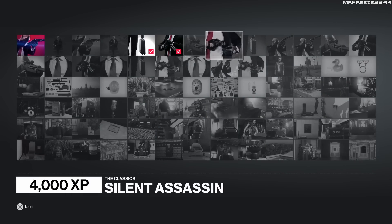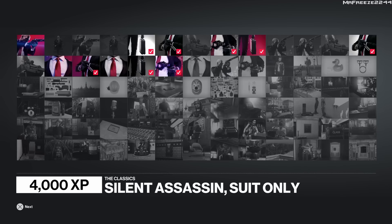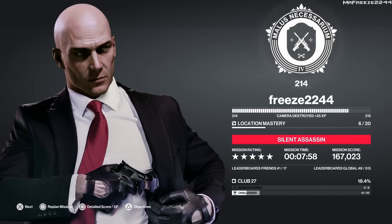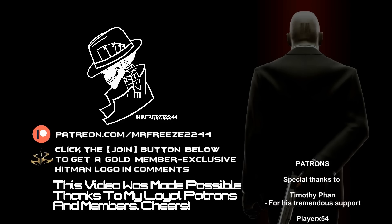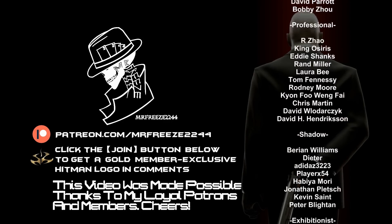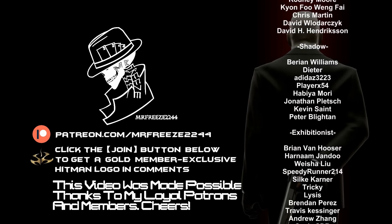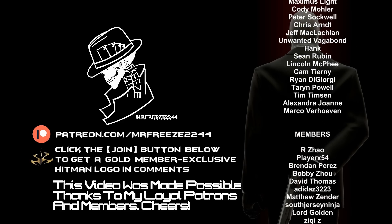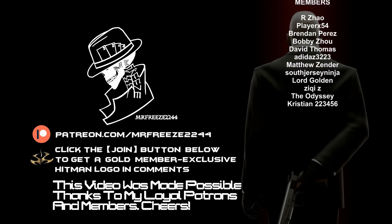Once we escape, we get Silent Assassin Suit Only done for Bangkok on Master Mode, with all the classic challenges ticked off including Casual, Professional, and Master. That's how you complete Bangkok Silent Assassin Suit Only on Master Mode in Hitman 2. Next up is going to be Paris on Sniper Assassin. Thank you for watching — drop a like if it helped, subscribe if you're new, hit the bell notification, and consider supporting me on Patreon or joining the channel via the Join button. See you in the next video!